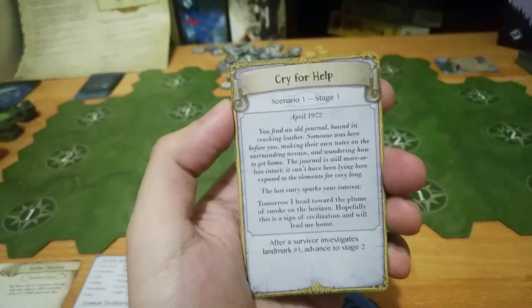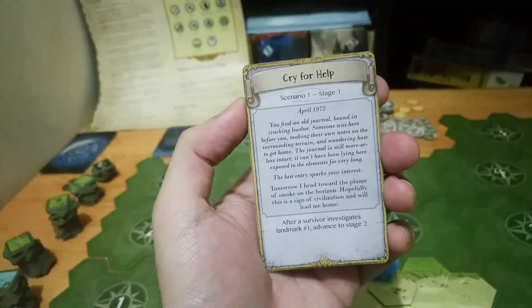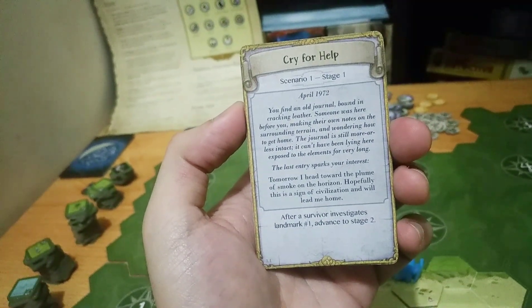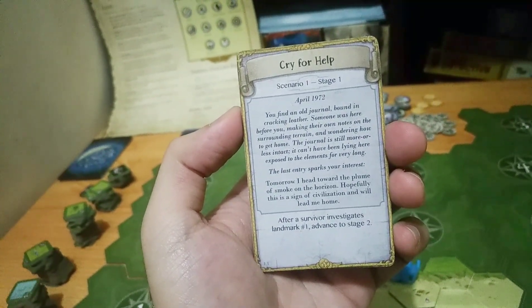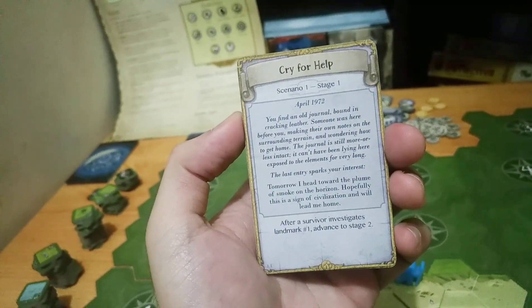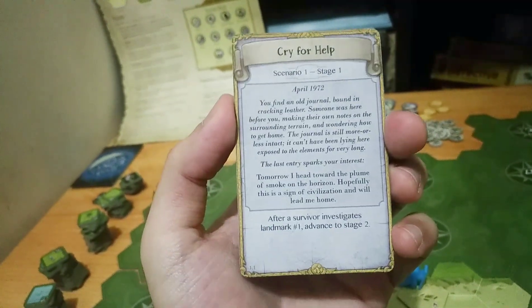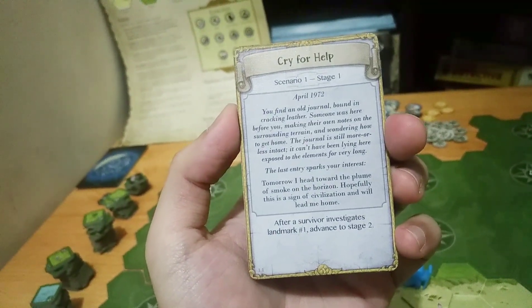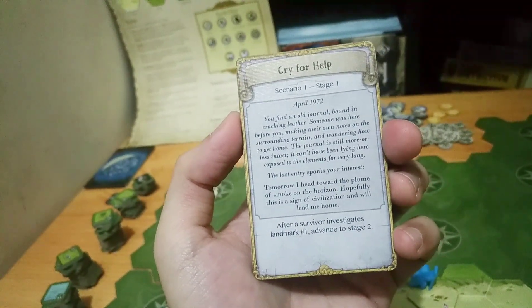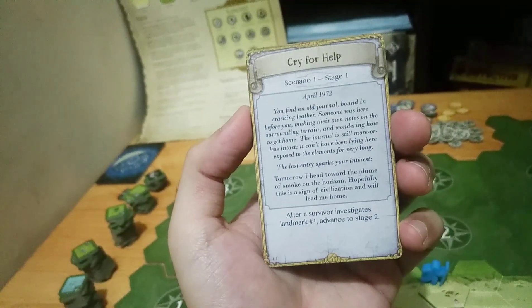Before we take our first turn, we have to read our scenario. Scenario 1, Cry for Help, Stage 1. April 1972 — you find an old journal bound in cracking leather. Someone was here before you, making their own notes on the surrounding terrain and wondering about how to get home. The journal is still more or less intact; it can't have been lying here exposed to the elements for very long. The last entry sparks your interest: 'Tomorrow I head toward the plume of smoke on the horizon. Hopefully it's a sign of civilization and will lead me home.' Our objective is to investigate landmark number 1, and then we can advance to stage 2.